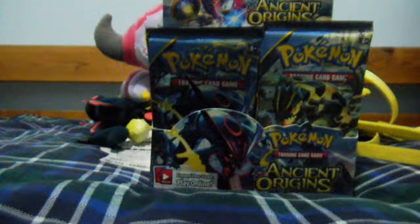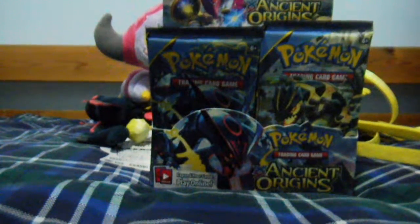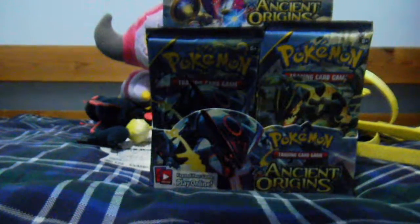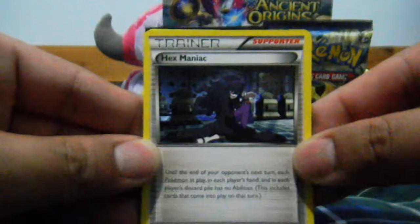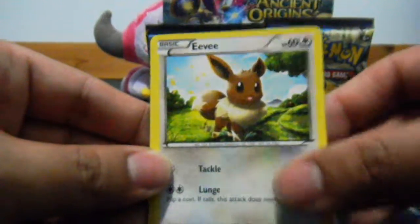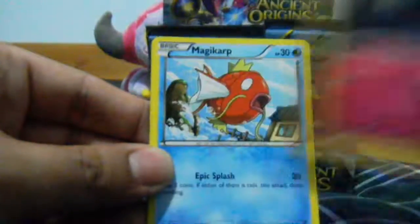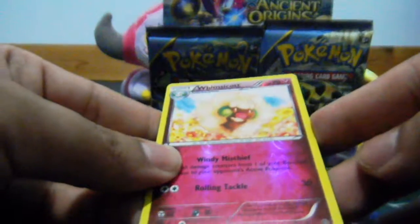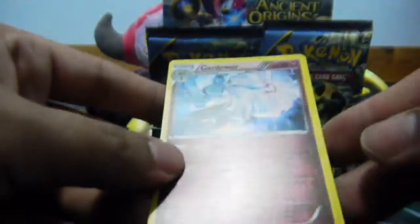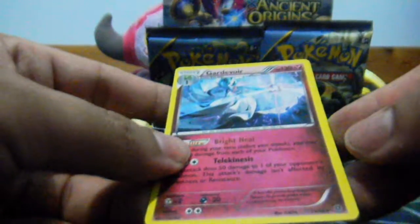Next pack. So we have a Hex Maniac, followed by Vespiquen, Sceptile Spirit Link, Eevee, Oddish, Rolx, Magikarp, Meowth. Reverse is a Whismur, which is Uncommon — just a regular Uncommon — and a Gardevoir Holo as my Rare. Nice, not bad.